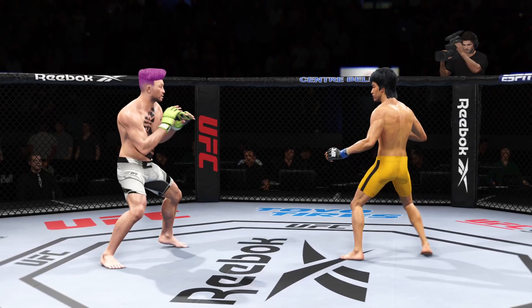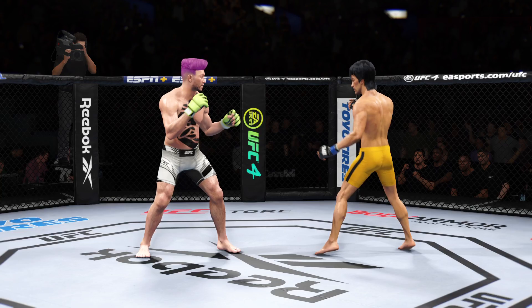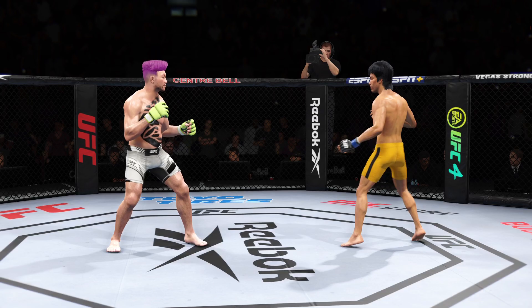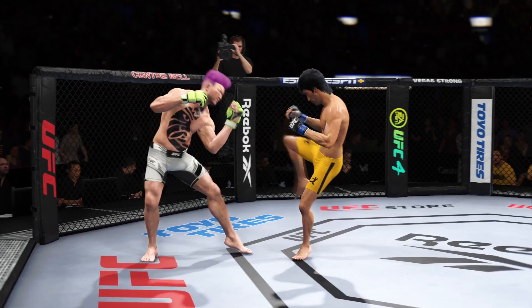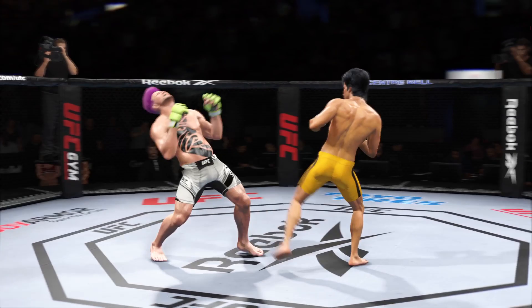Switching stances here. Head kick attempt, unable to find the target. A little single collar tie there — Lee's got the tie clinched, let's see what he can do with it. Looking to set up the head kick but he misses. You've got to whip his hip into that kick. Lee gets touched by that leg kick attempt. With 45 seconds to go, a big punch lands over the top. Big head kick! Nice combination of kicks there by Lee.